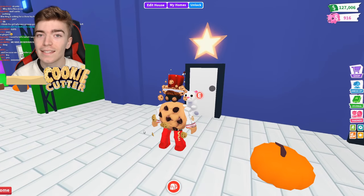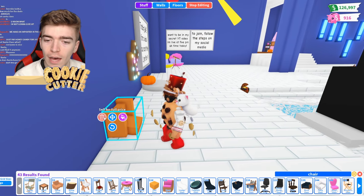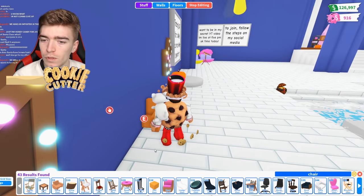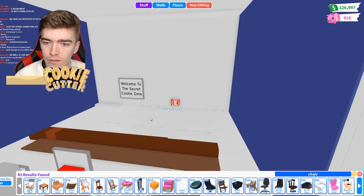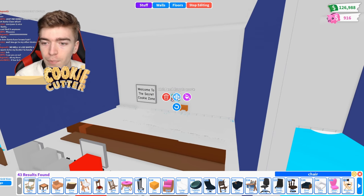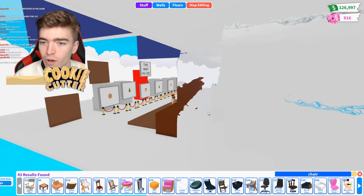Number two: getting a secret area in Adopt Me. To do this glitch, we're going to grab ourselves a small chair. By doing so, it will allow us to place it — and this only works on certain walls, by the way. You'll then press E to sit on the chair, and if you do this successfully you should be able to zoom out. You then place another chair, sit on it, and boom — you can now make your own private area.